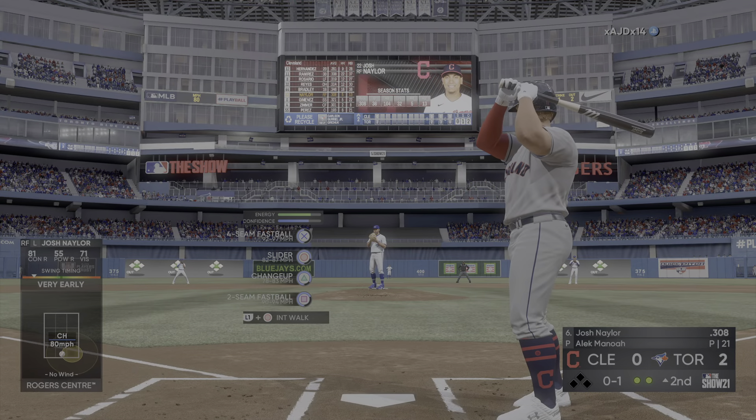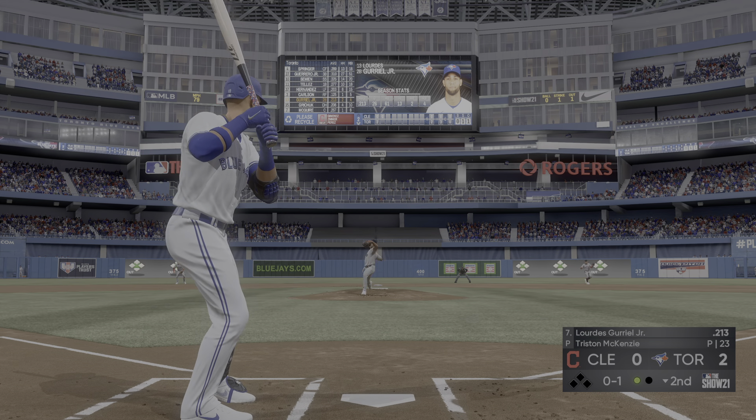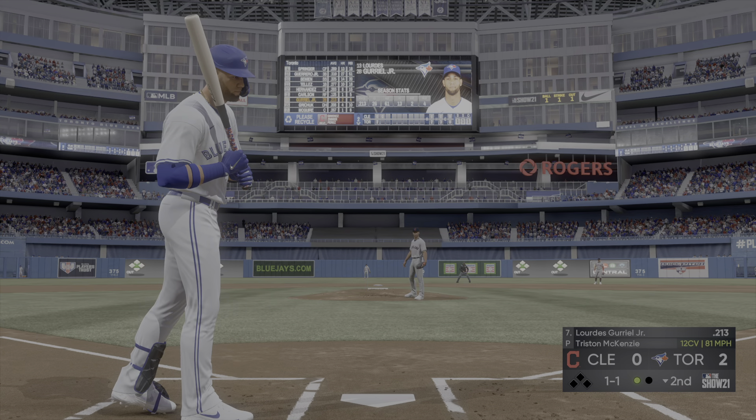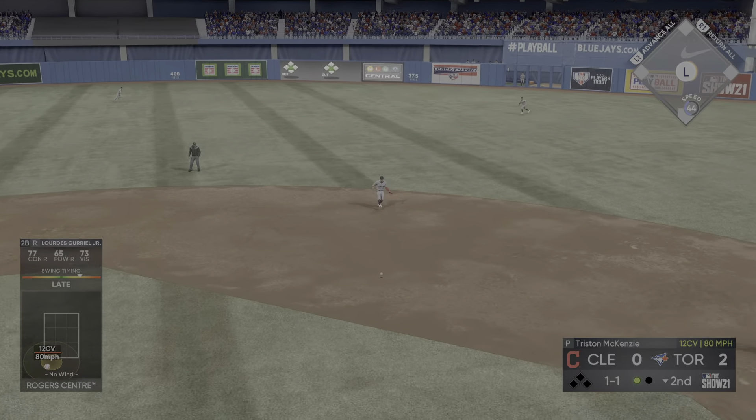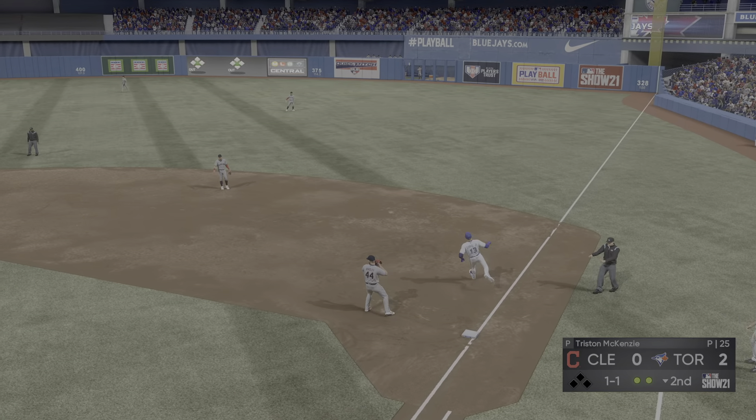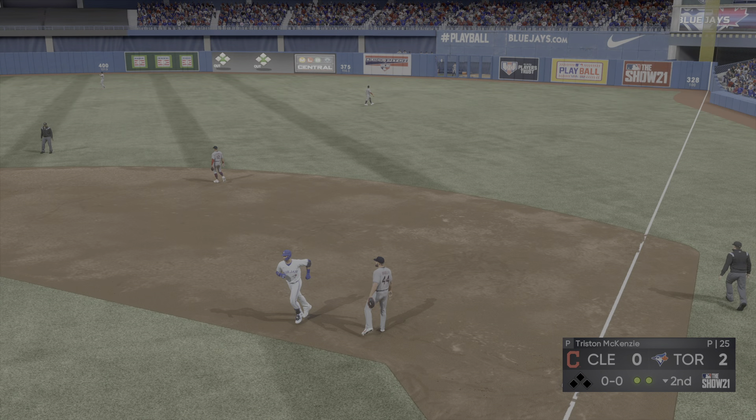Now the 2-2, pulled toward right-center field, Springer giving chase. He tracks it down and makes the play to record the second out. Striding in for the Indians, Josh Naylor. Here's the first pitch, sends that one out of play for strike one, and it's one and one. Fouled away. Kyle Simeon shading to his right and the inning is over.